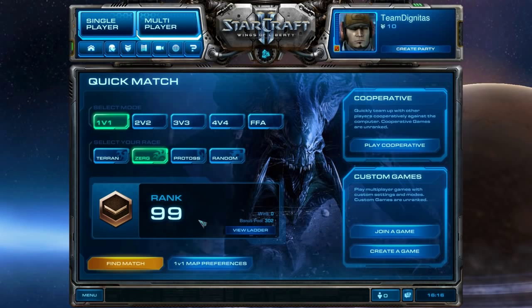We'll expand around 20 supply, throwing down the natural hatchery. A key technique: once we get 100 gas for Zergling speed, we'll pull workers off the extractor and focus on minerals to get a third Queen out for dedicated creep spread, and get a Spine Crawler up straight away to play defensive. We're also going to scout heavily throughout.